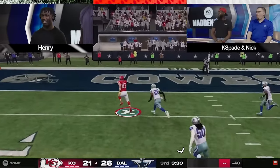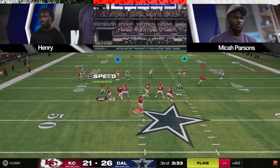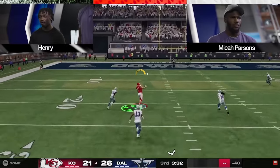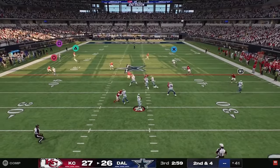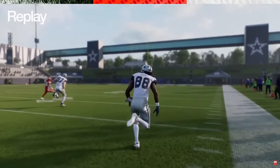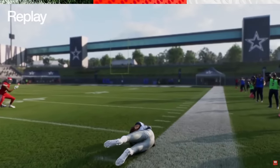Mahomes looks really good in this game. For years Mahomes has had a terrible release — watch this throw. That is super good. Look at how fast this release is. That's a huge change for regs. That pretty much settles it — the Chiefs are going to be the best team in regs because Mahomes is going to have hot route master and a really improved release.